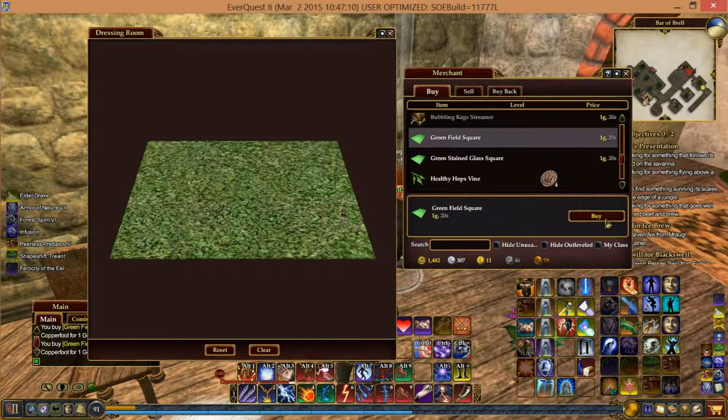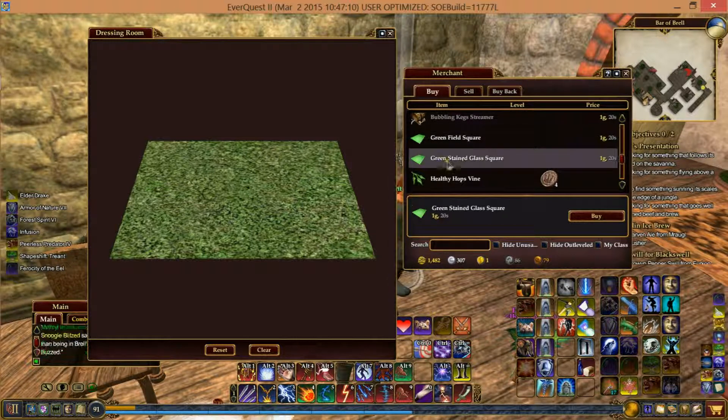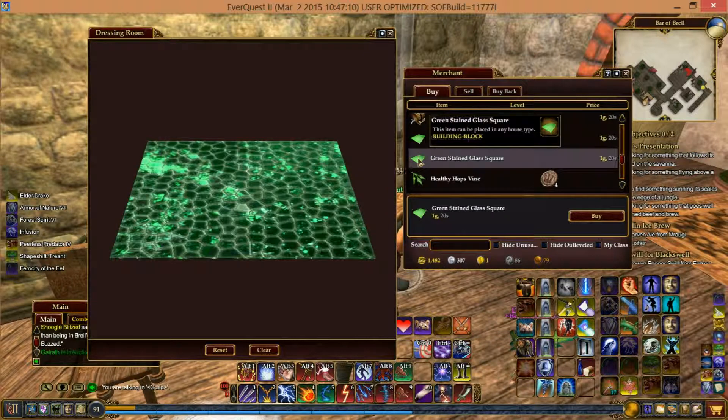The Green Field Squares — these are nice. I plan on buying quite a few of these right now because normally when I want these green squares that look like grass, I get them from the Moonlight Enchantment, which is a pain. I can just pay tokens for these instead, so I'll stock up and keep them in storage — so if I need grass I'll just have it. I can use the other tokens for things like plants and Green Stained Glass Squares.